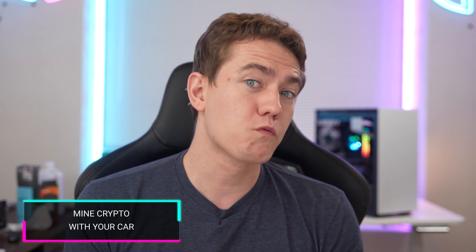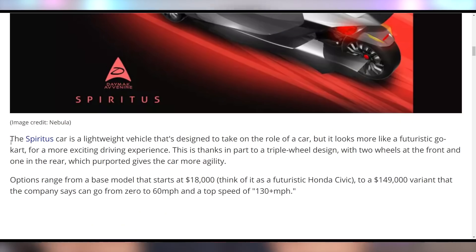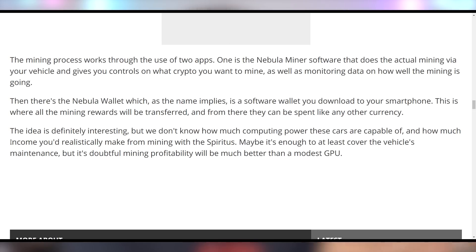What could also drive you around and mine for you is this upcoming car from Daymac — the Spiritus — which is going to mine crypto for you when you leave it plugged in at home. It's an $18,000 three-wheel electric car, which just shouts gimmick. You can mine using one of two apps — the Nebula Miner software or something else — but we don't know the actual performance of the computer on board. Considering it costs 18 grand, I'm going to guess it's not very good. I wouldn't hold my breath; it just seems like a gimmick for mining.